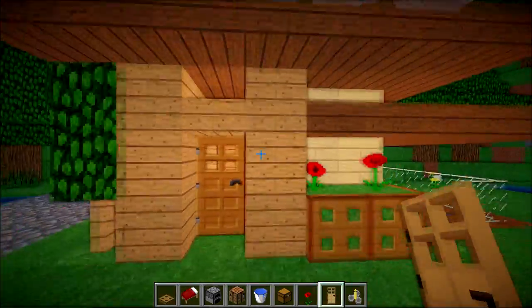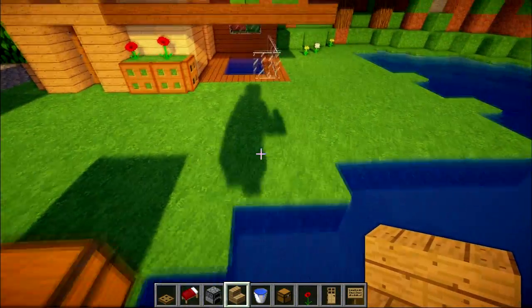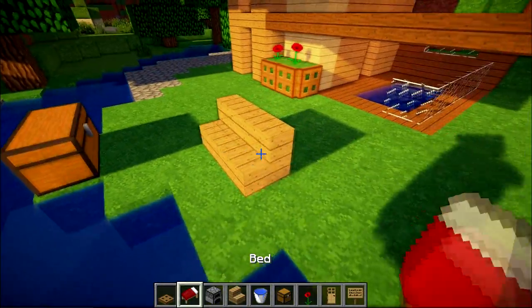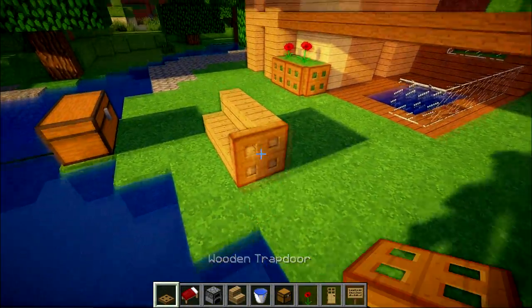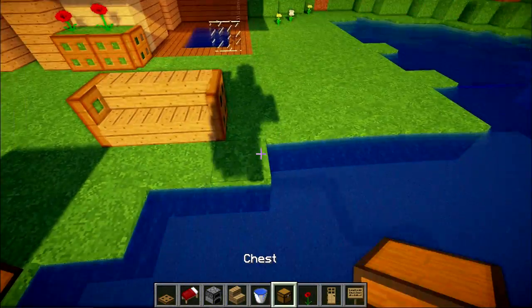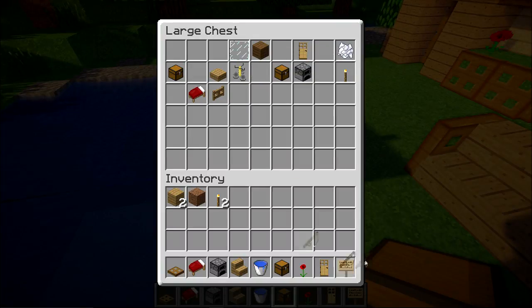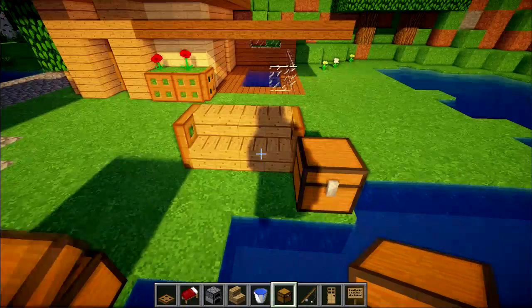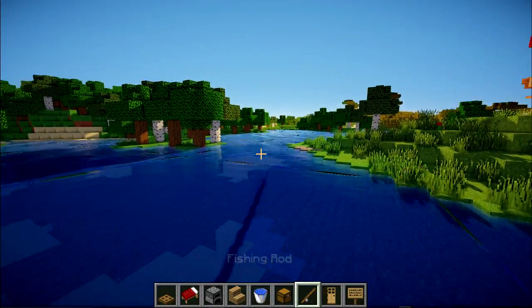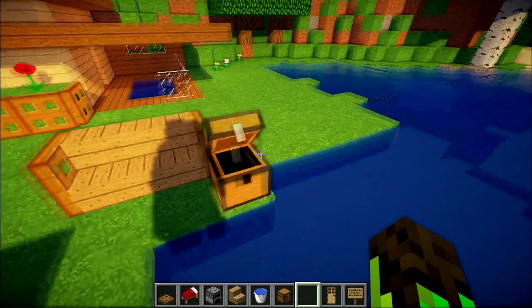Now let's decorate this garden a little. I'm in a really nice area — at the side here I'm going to put a little table where you can sit down and go fishing. Maybe you can put a little chest at the side so you've got a place for your fishing rod. I think I've got a fishing rod in here so you can get your fishing rod in ready and you can actually fish in these waters. Let's put that in there looking nice.